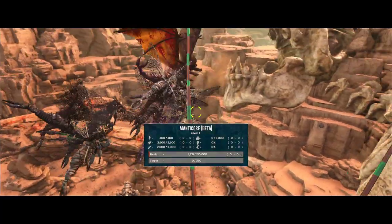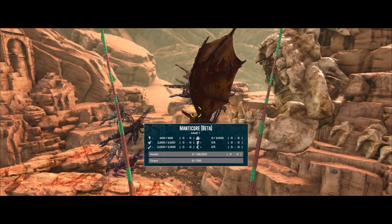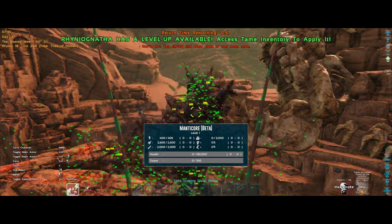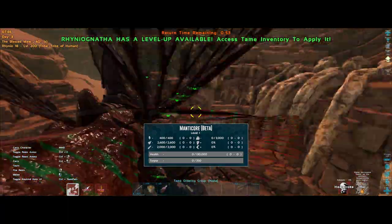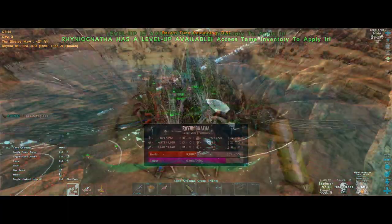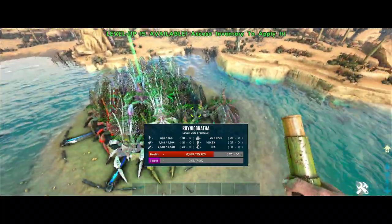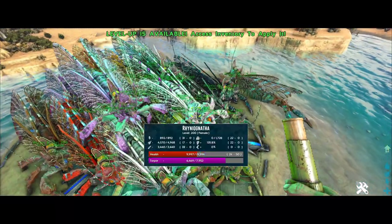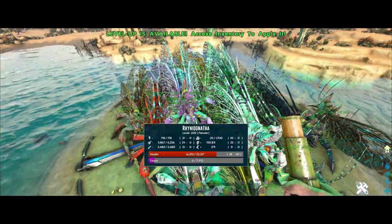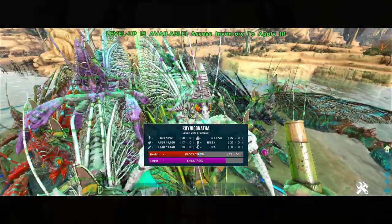18 rhinos with primitive saddles and around 20,000 HP each can easily kill the beta Manticore without actually losing anyone — that's pretty cool. Getting hits on the rhinos is difficult though, so some get a bit roughed up but they're still pretty healthy. Watch out for that torpor though — it's dangerous. If they get knocked out, death worms on the ground are very strong and will tear a sleeping rhino apart.